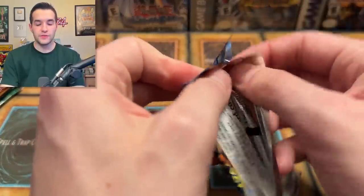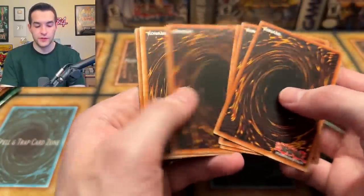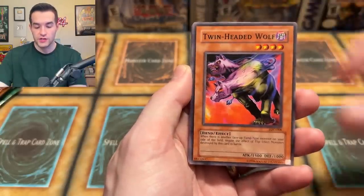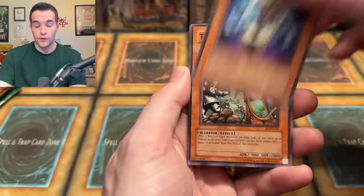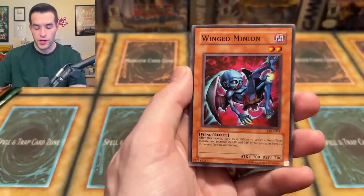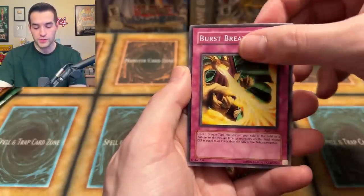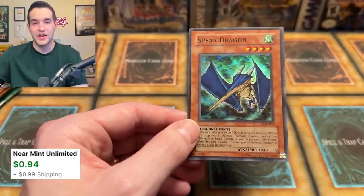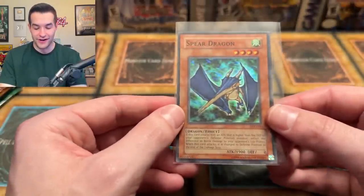We have one more Unlimited Legacy of Darkness, then we have a First Edition too. So if we could pull something crazy — Yada and the Injection Fairy Lily out of these two — it could be crazy. We have the Dragon Dwelling in the Cave, Spirit's Invitation, Twin Headed Wolf, Inabo, Ride Rabbit, Throwstone Unit, Barkadark Ruler, Winged Dominion, Burst Breath, and a Spear Dragon — Super Rare. It's another foil. We are officially not going one for whatever — we're going two for whatever. Very nice. Spear Dragon and Blue Eyes Shining. We're getting a lot of supers today — and by a lot I mean 100% of our foils, which is two.